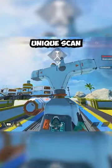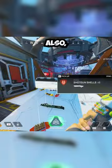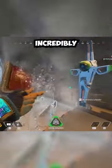You might not realize this, but Crypto has a unique scan animation when holding out his heirloom while scanning a survey beacon. Also, when kicking a door open, you can very rarely get this animation where his drone ends up breaking the door. This one is incredibly rare.